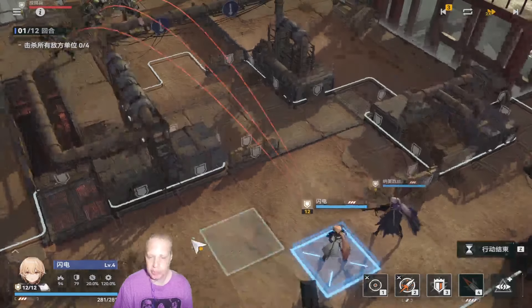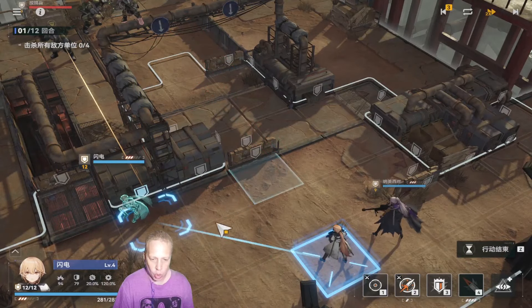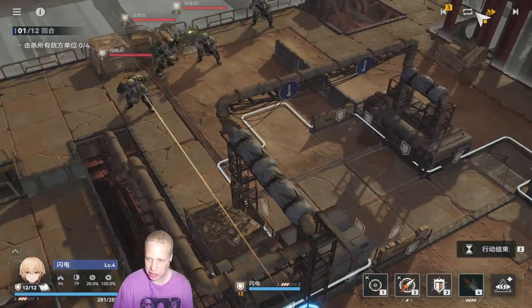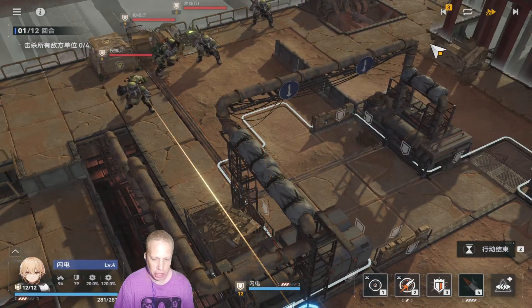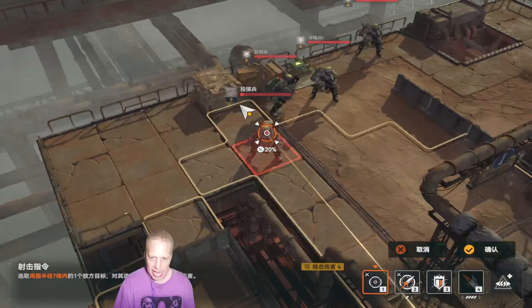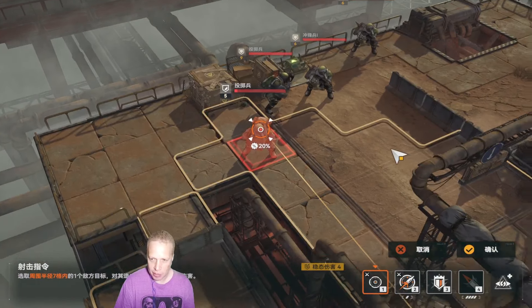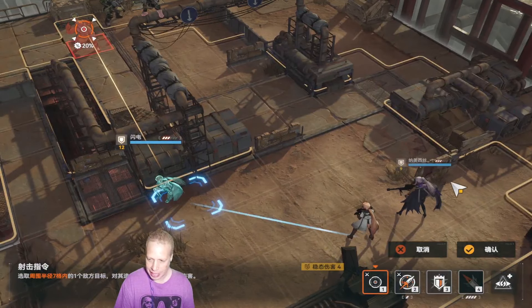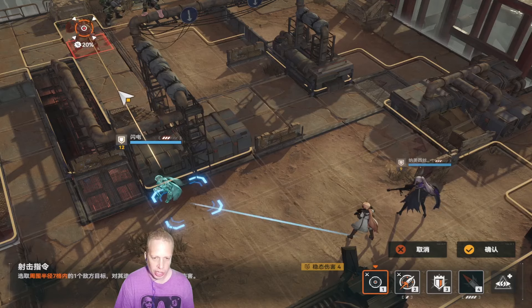For those of you that have played XCOM, it plays a whole lot like an XCOM. So you got your move. This is the third tutorial mission — they've already introduced Auto, which is over here. Essentially what you want to do is take these abilities, target people, and take them out before they tactically overwhelm you. I got two units right now: Miss Sniper Hottie and Miss All Around.